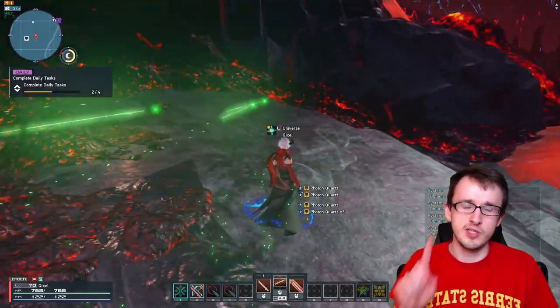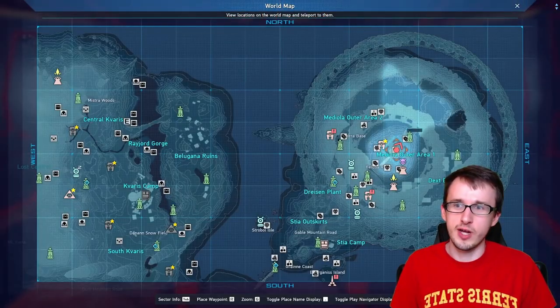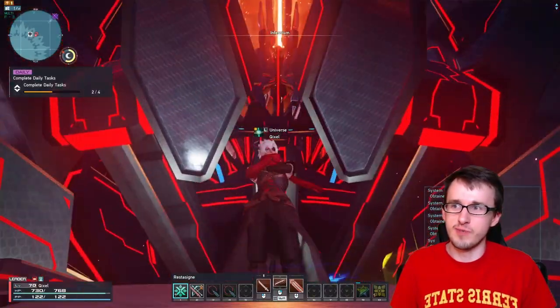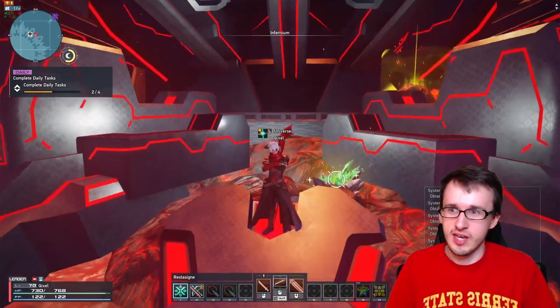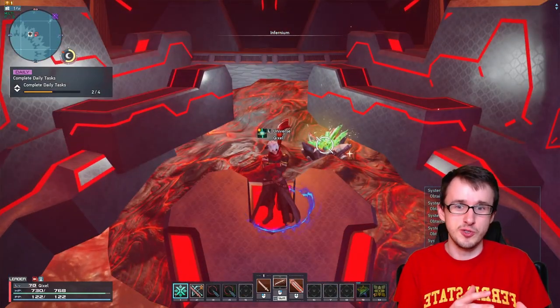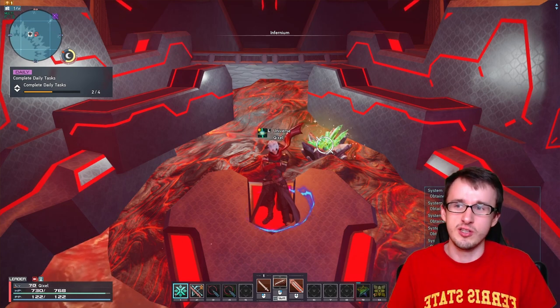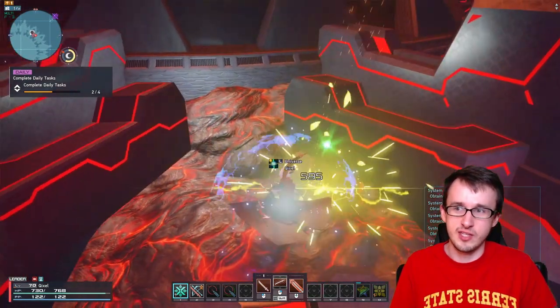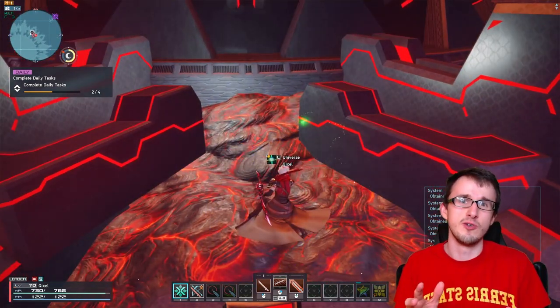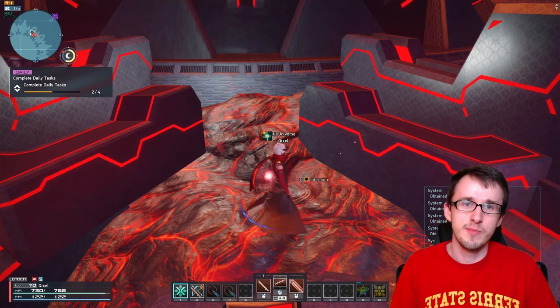For Infernium, it's a different story. There's actually only a single node of this on the map, which is directly in the center next to the beam going into the sky. This only shows up during certain weather conditions, just like the complex minerals. You need to have those pools fill up with lava or have the area have a reddish glow, and then you'll be able to smack it. It's pretty RNG on when those weather conditions happen, so you might have to wait a little bit to get that guaranteed piece of Infernium.